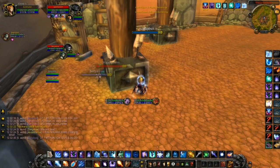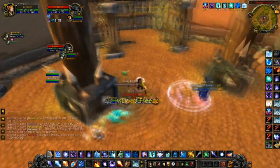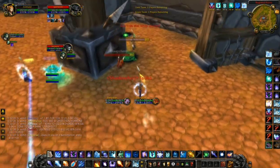In the match I'm going to show you guys, I'm playing double Frostmage. We're going to be playing against Ellie Shaman Destruction Bloodlock. Our strategy for this match is to just sit on the Shaman, pump damage into him, and keep the lock controlled.